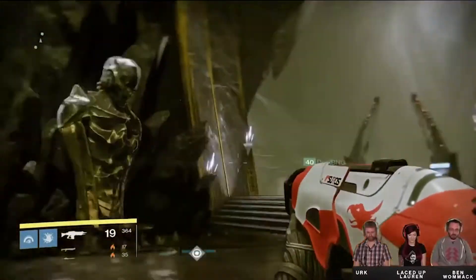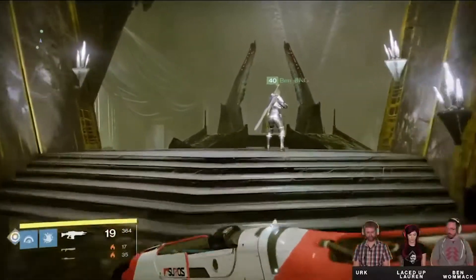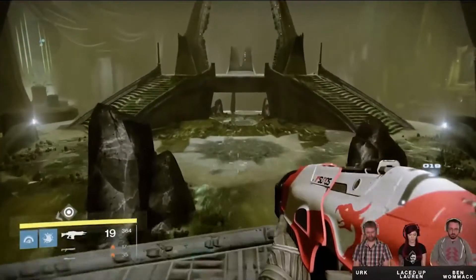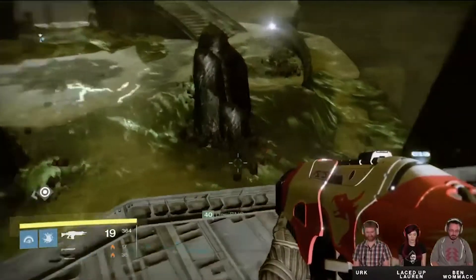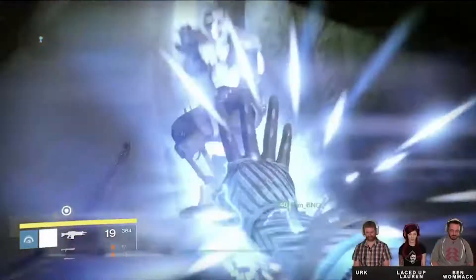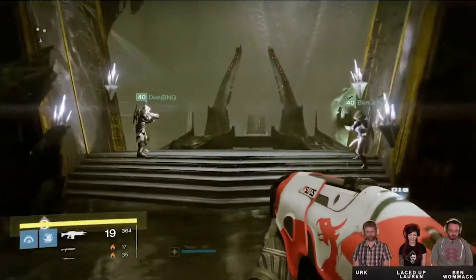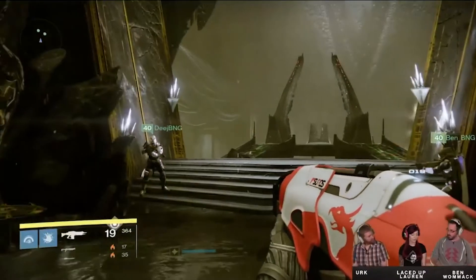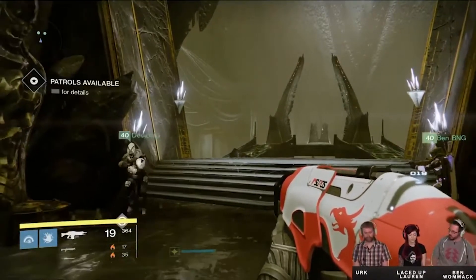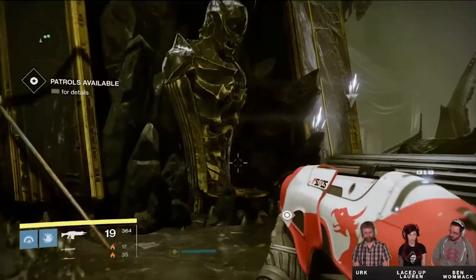The runes and altars come in three different tiers — tier 1 through to tier 3 — and they don't really have any specific names for the tiers. The Reciprocal Rune will be placed in the tier 1 altar. Tier 1 has a recommended light level of 190, so you'll have a good chance at besting the event if you're around 190 to 200 light. To acquire these runes, all you have to do is patrol the Dreadnought and do the tasks that are dotted around for a chance of them dropping.